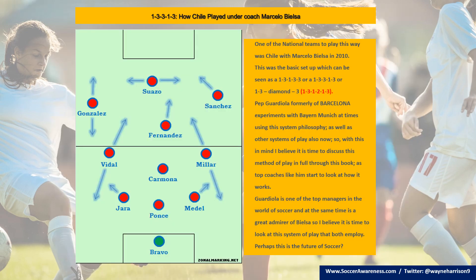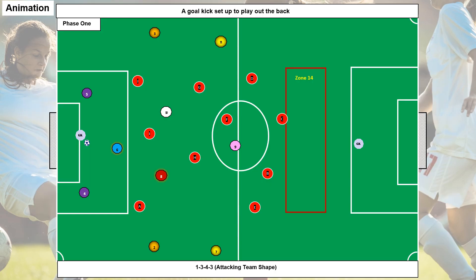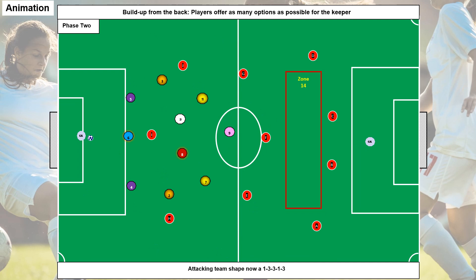On the 1-3-3-1-3 — the famous Marcelo Bielsa used this system; he was the coach for Chile when they won the Copa using it. Likewise with the 1-4-4-2, for the 1-3-4-3 we're looking at the five phases of play in animations to show how they work and develop. More or less the same setup at phase one — we're building out the back, starting with three at the back rather than four, but the same principles and ideas.